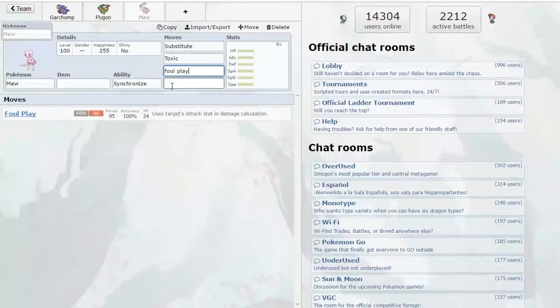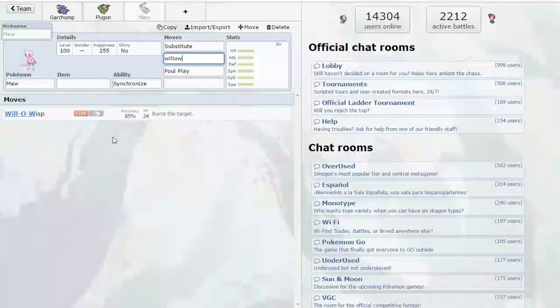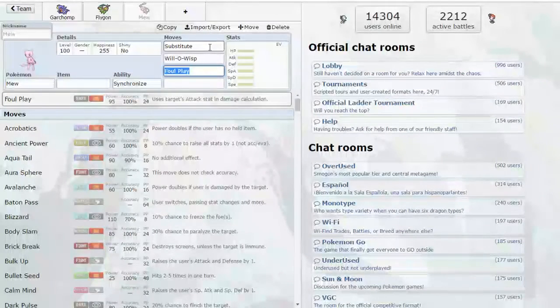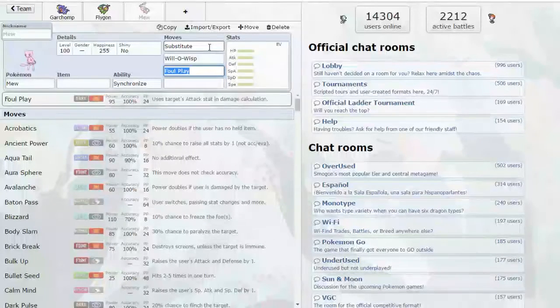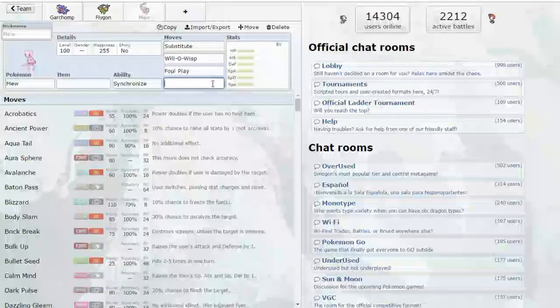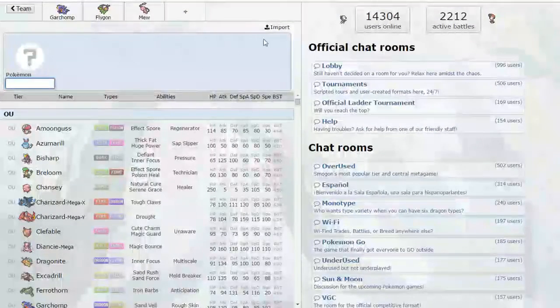I put Toxic on here too alongside Will-O-Wisp. Also, if this thing has a decent amount of speed and you want to be really annoying with it, you could send it out as a lead. I don't know if it's going to get access to hazards, but you can send it out as a lead, throw out a Sub and try a pivot switch, giving you two free hits. If it has Spikes you could probably get two or even three layers depending on the item and its bulk. If it has access to Stealth Rocks that's even better, because this is pretty much a free Stealth Rocker — though I'm just speculating here.